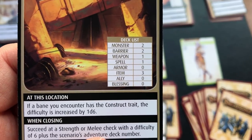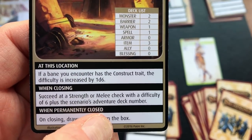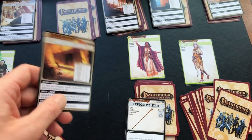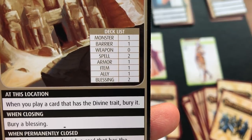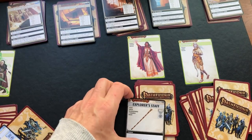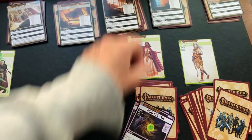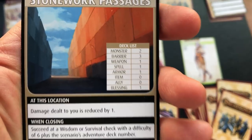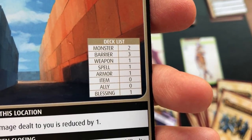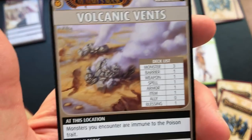The ruined temple — when you play a card that has a divine trait you have to bury it. She had some divine spells in hand so that may not be ideal. The stonework passages reduce damage taken by one — that's nice. A couple monsters, barriers, a weapon, a spell, armor. The volcanic vents looks tough — monsters, barriers, but weapons and spells available. Monsters are immune to the poison trait. When closing, each character is dealt one fire damage.